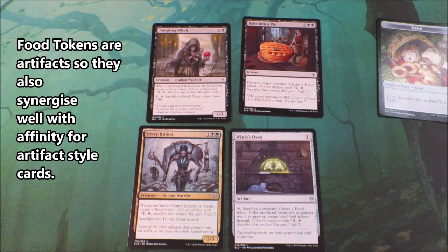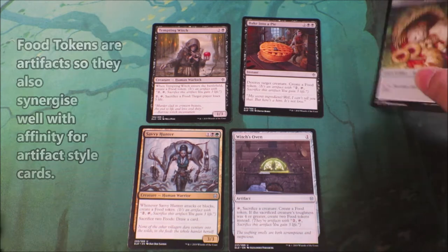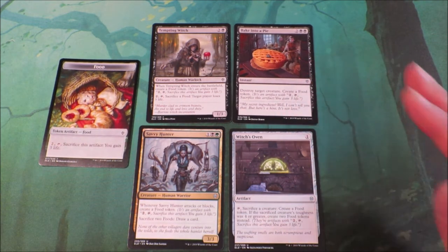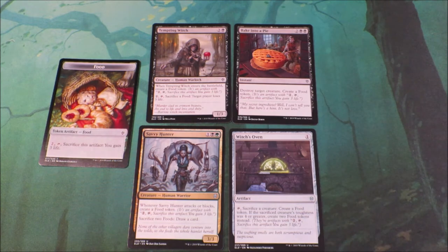If you've got this Savvy Hunter, you can use the food tokens to draw cards. So the food tokens kind of act as little utilities that give you extra little bonuses and effects that kind of help you to gain a card advantage or a life advantage.